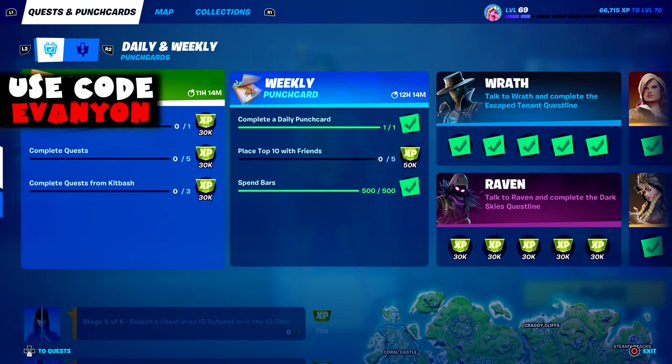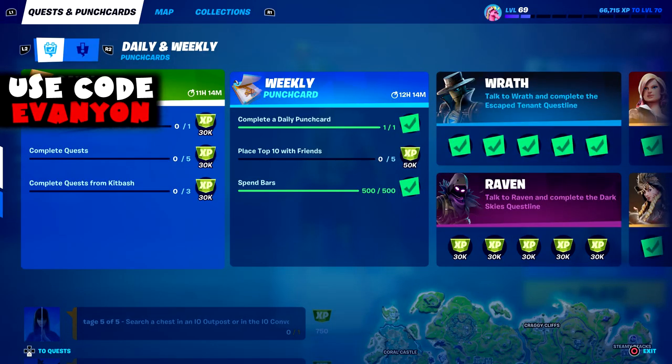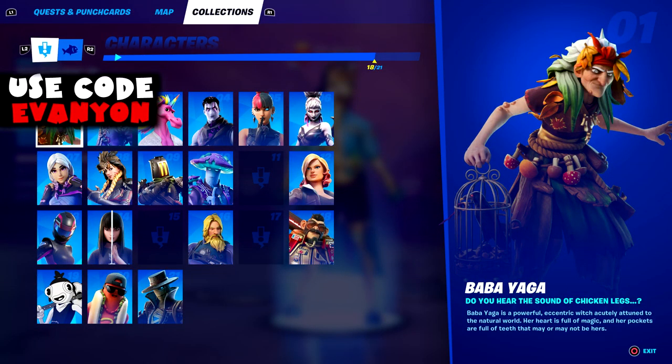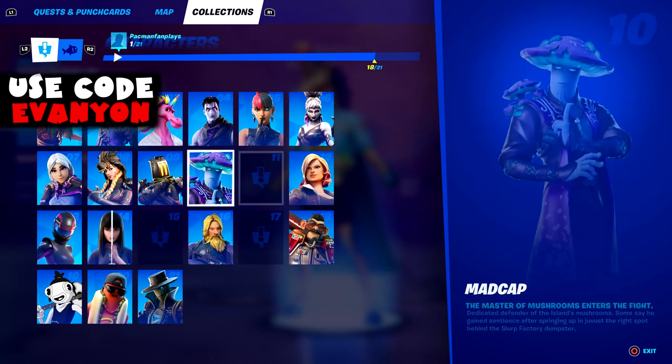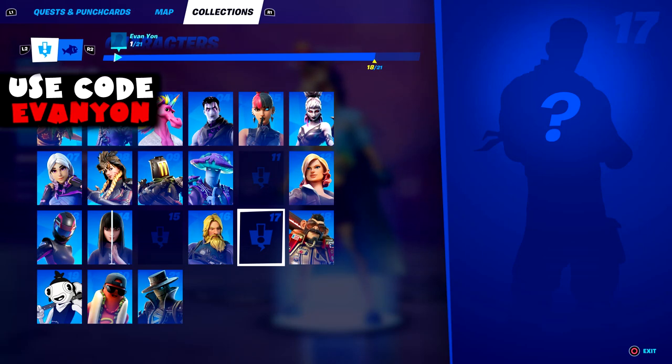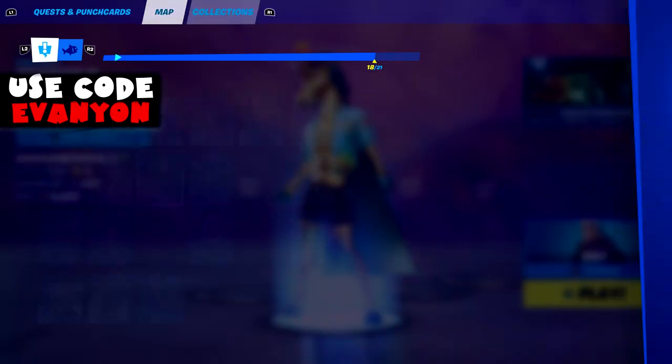What's up everybody, Evan Yon here with week four of Fortnite Season 8. They once again added two characters for us to do, each of them having two quests. I think that's what they're going to do from now on — two characters every week. The second week was supposed to be two but the derby one glitched. So probably two characters every week — six weeks left, about twelve characters will be added.